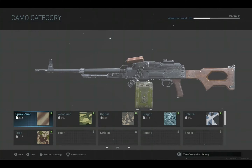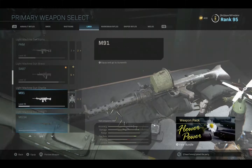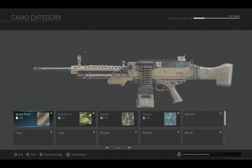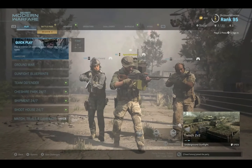For the PKM, I'll show you me getting the spray paint woodland. For the SA87, when I'm doing the digital dragon camos, you'll be seeing the SA87. My M91 and MG34 — I will show you guys the splinter, topo, and tiger. And then for the MG34: stripes, reptile, and skulls. I've been trying to get better and better, trying to make it smooth.